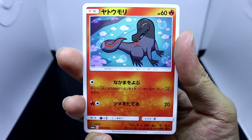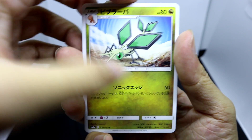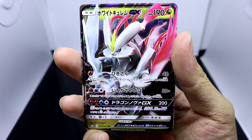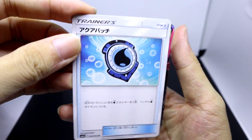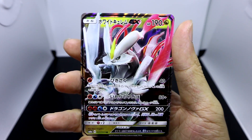Moving on in pack 3, we are starting off with Trapinch, Sliggoo, Vibrava in his original Ken Sugimori artwork, and our uncommon is Aqua Patch.